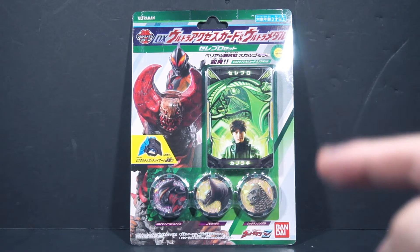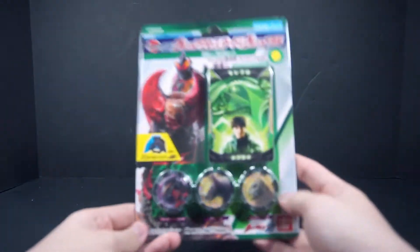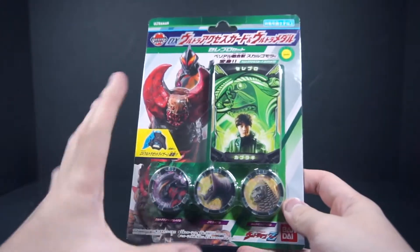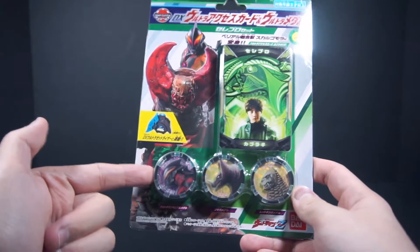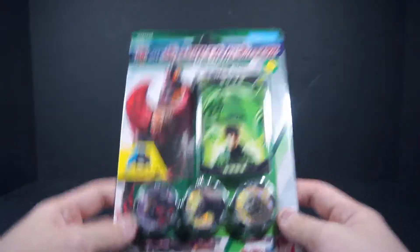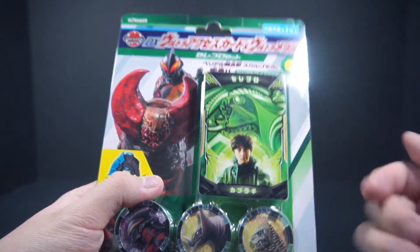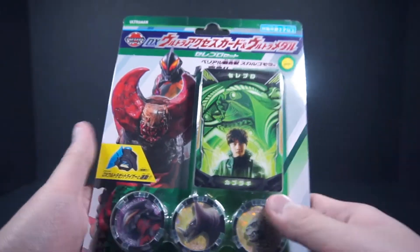I think I mistitled the Jeed one. Anyways, zooming back and grabbing this. This got released around the same time as the Jeed set because they're related, even though this one technically came out the week after, but I guess they just wanted to put them out at the same time. This set consists of the Kaburagi Shinya Axis card — or the Ultra Axis card, Kaburagi Shinya version.